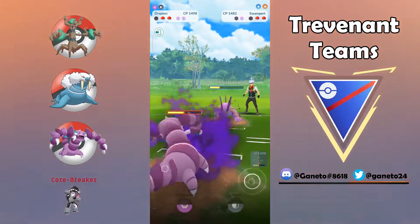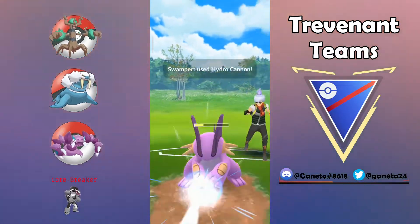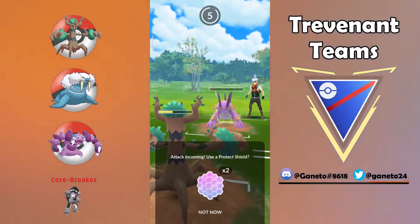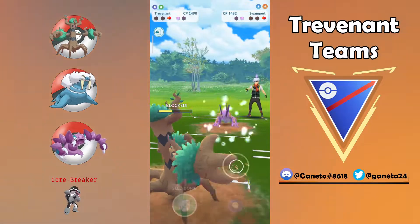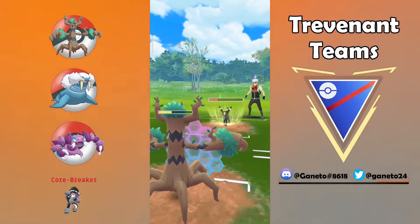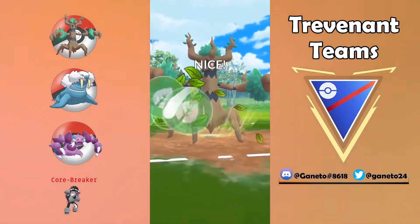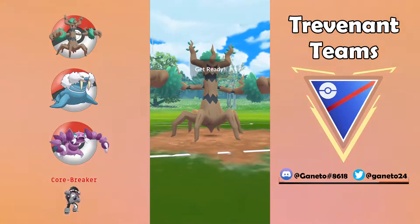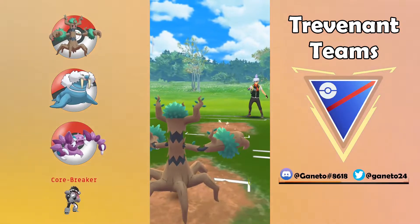Let's go with the Crunch here — I cannot outspeed here for sure — so down we go, and from Trevenant as a leader we're gonna transform it to Trevenant as a closer. We're gonna take a lot of damage from this Sludge Wave — wow — so we decided to shield here and now go for back-to-back Seed Bombs to hopefully finish off the Umbreon. They need one more Snarl to get to the move, and yes we can outspeed — we can also take the CMP, and that's another good thing because Trevenant wins a lot of CMPs.